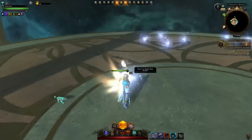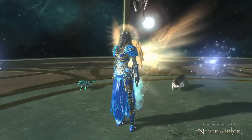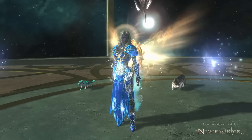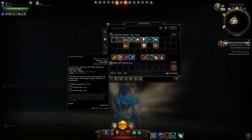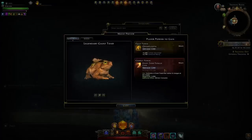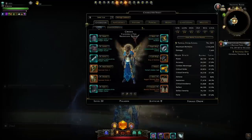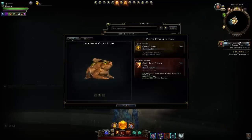Let's move over to DPS. What are the best mount combat powers a damage dealer should be using in Neverwinter? We'll start with boss fights — single target damage. The best ones right now are these four. You have the legendary Giant Toad with its Giant Toad Tongue Lash, which can get up to 3000 magnitude. That is more magnitude than most DPS players have on their hard-hitting daily powers, so it can deal an absolute ton of damage.